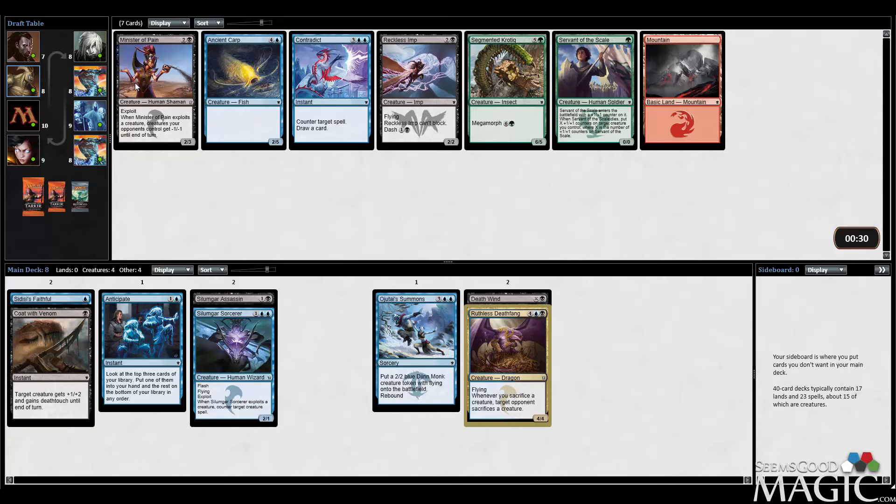Minister of Pain is a really great sign — it's on color and it's got a really nice effect against certain decks, like the heavy Dromoka Warrior or Dragon Fodder decks. You can really cripple them. At worst it's a 3-mana 2/3, which is perfectly acceptable. There's also a Contradict in here. Reckless Imp isn't very good in these decks — it's playable, but you really want to be able to block when you're in blue-black. So let's just take Minister.